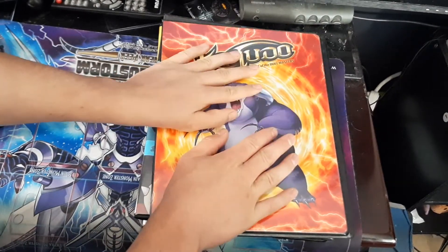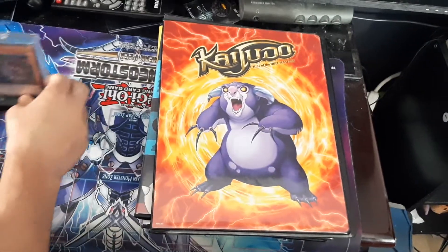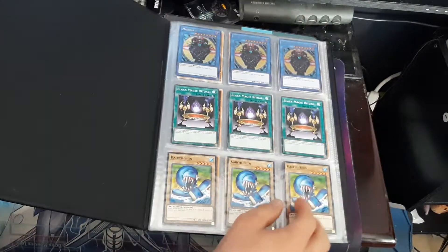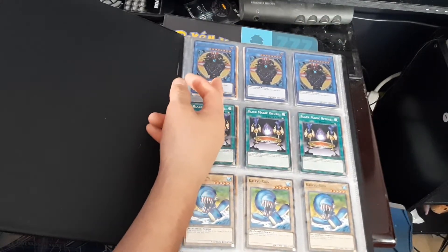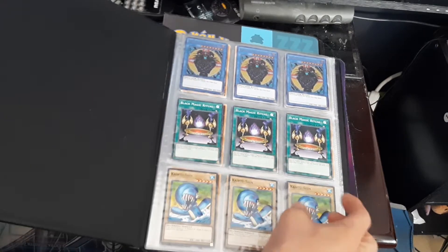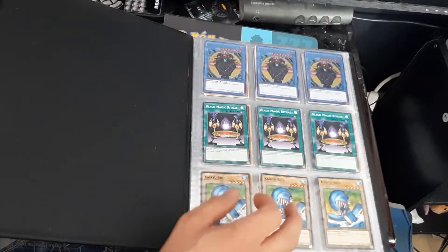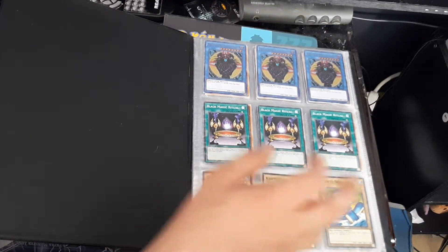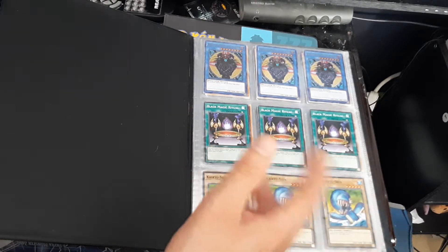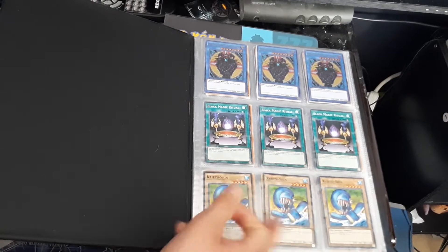Now, this is the fourth set, which is the latest set so far right now. It's where most of the expensive cards are — Dark Meditation goes for like $7 to $11 depending. Not that bad. And this is the set we finally got Kairu Shin. Kairu is always referenced in cards in regular Yu-Gi-Oh! but we never got Kairu Shin, and this is the first time we ever got him.